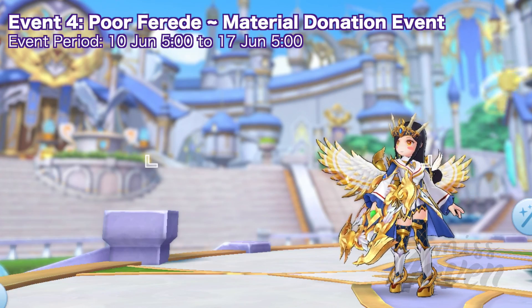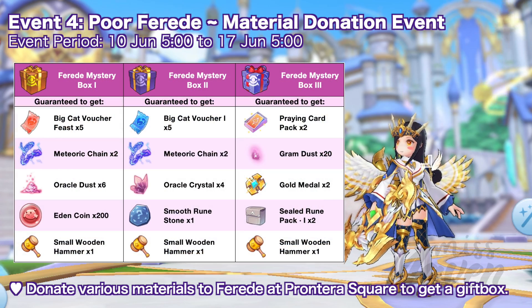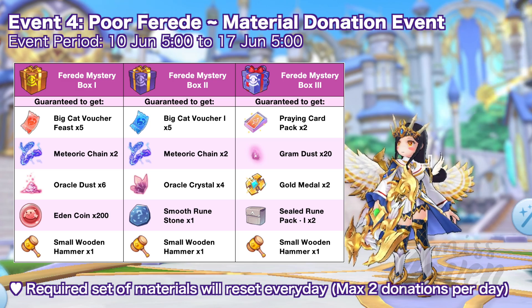Up next, we have another material donation event from June 10 to 17. You can donate various materials to Fred NPC at Printera Square to receive one of the following sets of rewards. The materials required will be different every day and you can only donate up to two times per day.